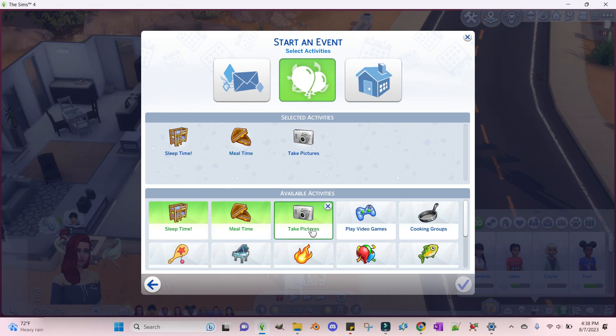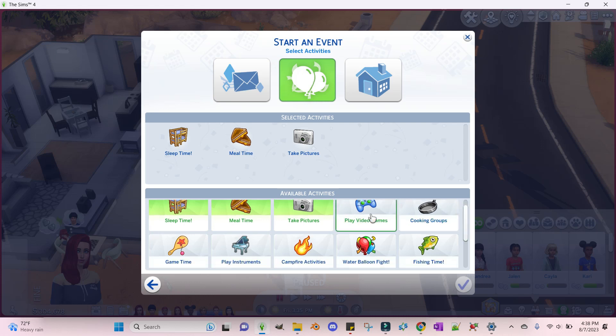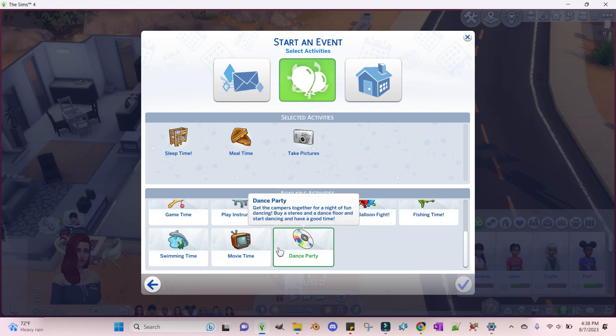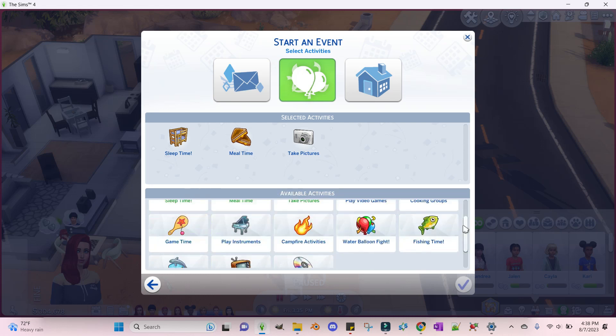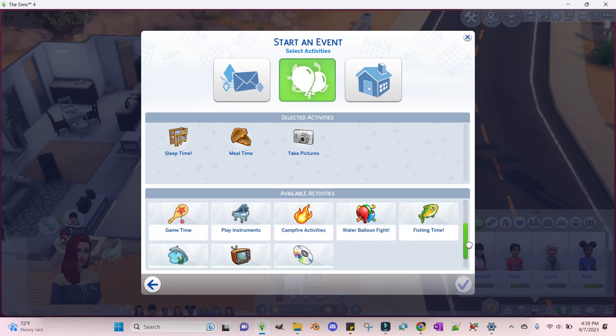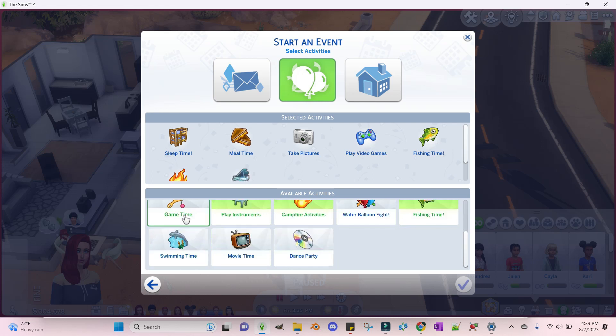Other than those three main activities, it's completely optional how you want to run your camp. You can have video games, cooking groups, fishing time, water balloon fights, campfire activities, playing instruments, game time, dance party, movie time, and swimming time. So if you wanted to make this a music camp, you'd have play instruments and dance party. Or you could do a traditional camp with fishing, campfire, and swimming. You can do whatever you want.